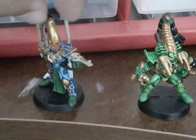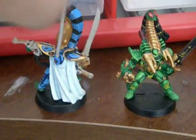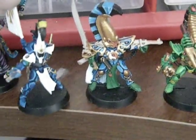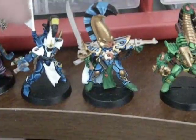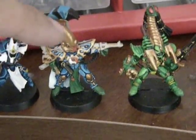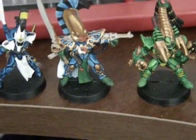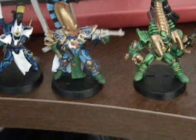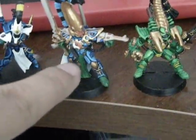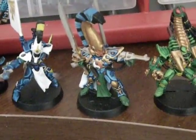Next to him is my Asurman. I went with the painting scheme I was doing for the Dire Avengers — a lot of blue on the armor. Here is a little Dire Avenger to show you the comparison. The edge highlighting on this guy is a little bit more sharp as opposed to Asurman, because Asurman's just got so much more going on. I've got the gold helm, the green spot color accents to tie him into the BLTAN color scheme, and I went with orange for his face mask and the yin yang symbol on his chest, because I thought red might be too harsh against the blue and the green.